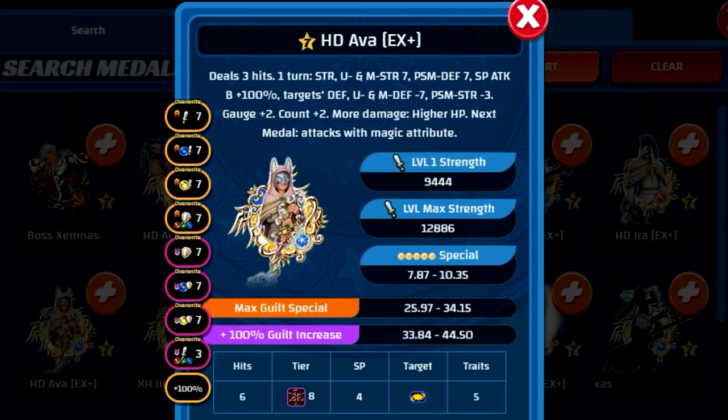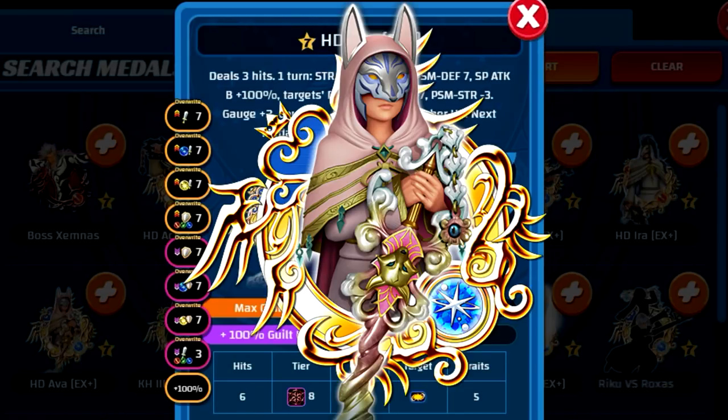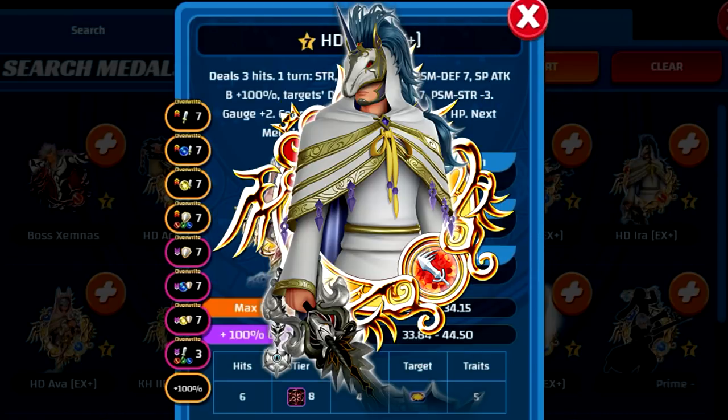The first thing worth noting is that all the Foretellers have Overwrite, which is actually pretty good. There's not too much difference between each of the Foretellers — the only ones that are majorly different are going to be between HD Ava EX Plus and HD Era EX Plus.